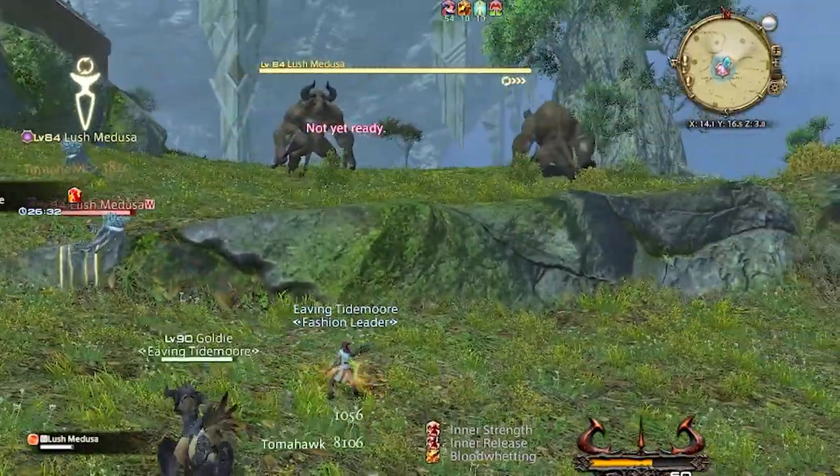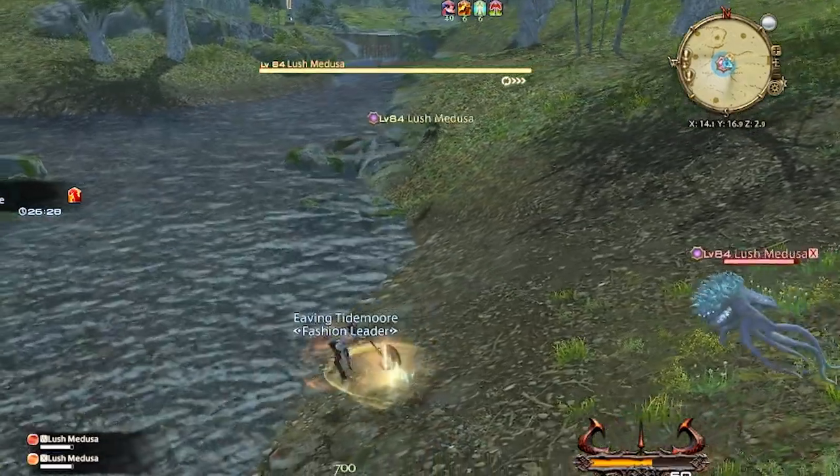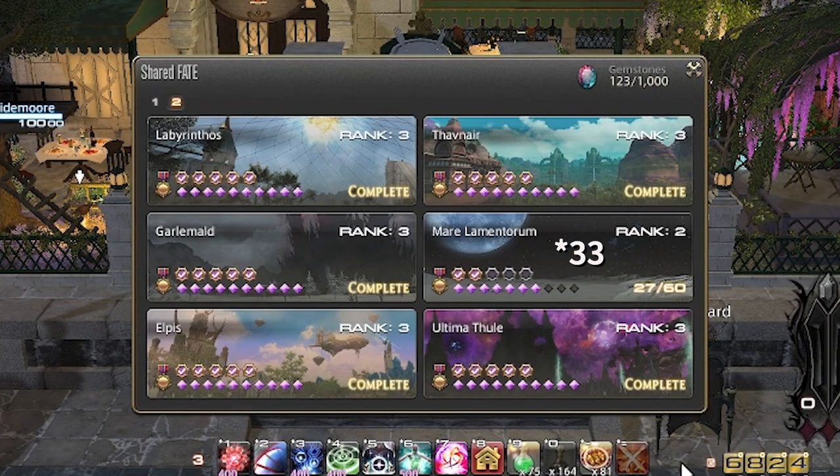So I'm farming the crafting materials on this character, but that's just a small bonus. The real farm begins once you reach rank 3 with all of Endwalker. I switched over to my main because she's only missing 20 fates from completing Endwalker, so I quickly bang them out to show you everything that unlocks at rank 3.